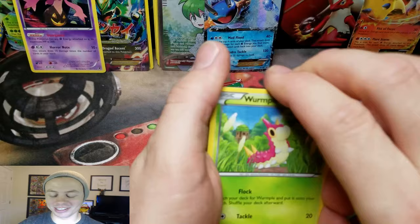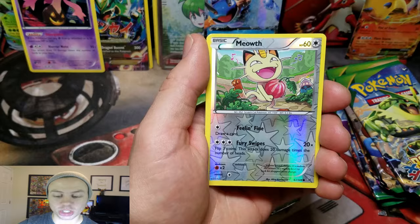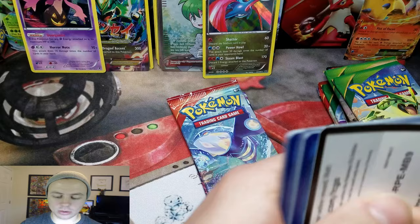Wurmple, Dunsparce, Spiro, Natu, Ninjask, Ultra Ball, Pelipper, Switch, a Reverse Holo Meowth — nice! — and an Assailament Holo Rare. Looks like Swampert is the tin with the magic here.